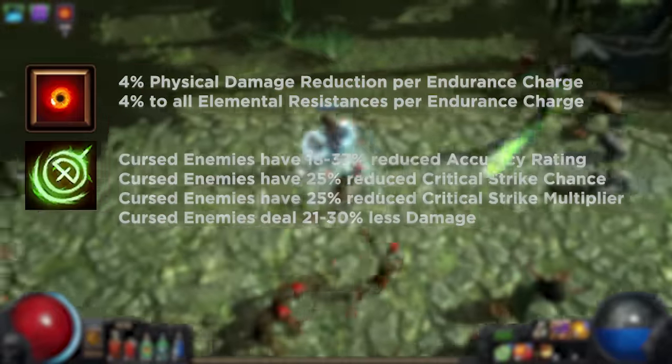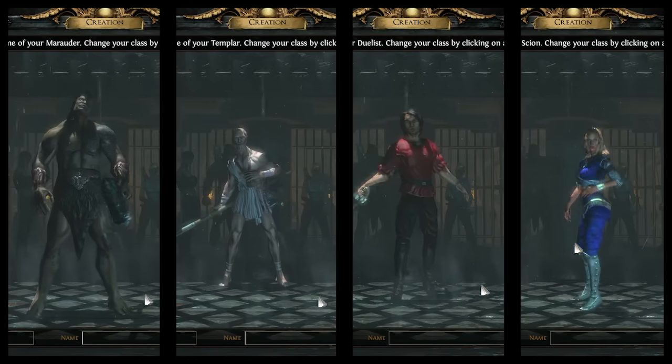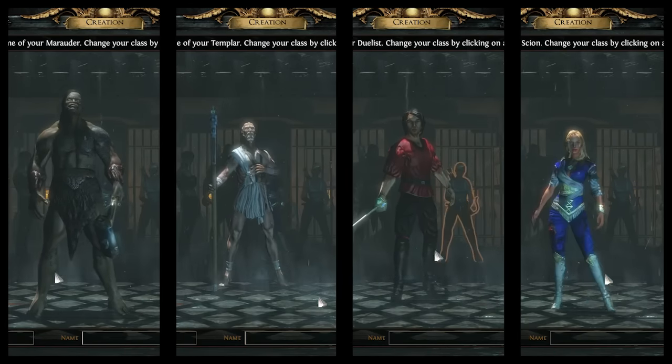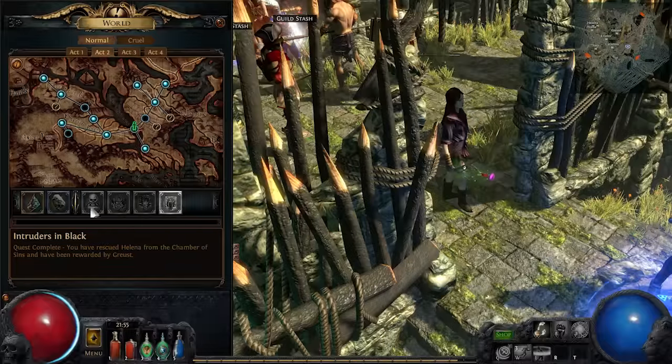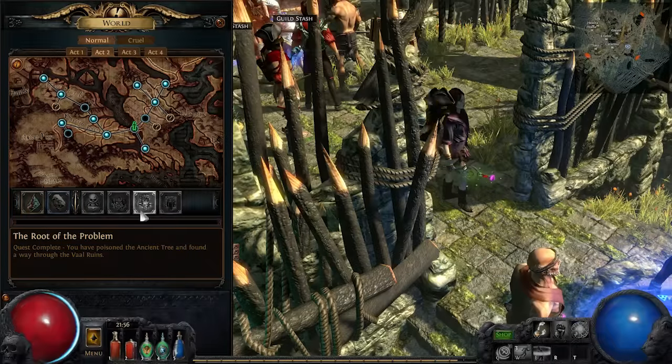Use Enduring Cry to generate Endurance charges and Enfeeble to lower the damage of enemies. Marauder, Templar, Duelist, and Scion receive Enduring Cry as a quest reward in Act 2 from Intruders in Black, and Ranger receives this as a quest reward after completing the Root of the Problem in Act 2 as well.